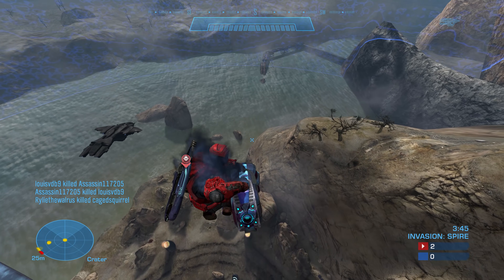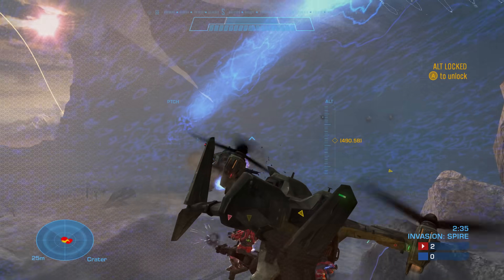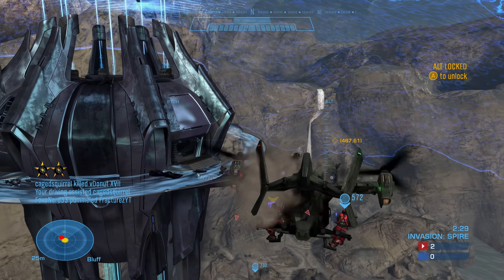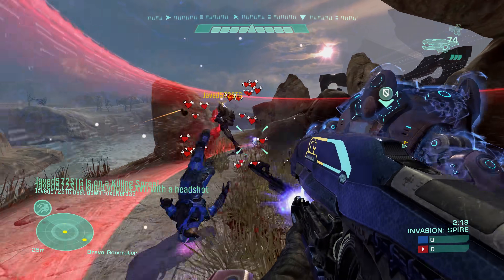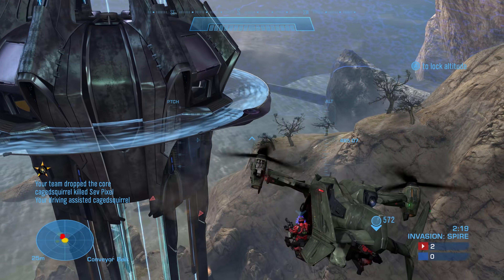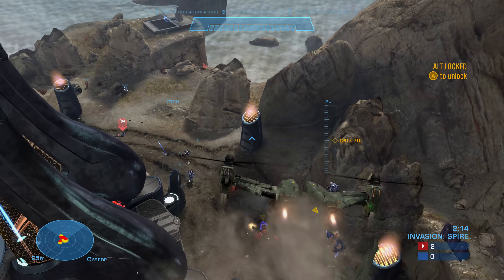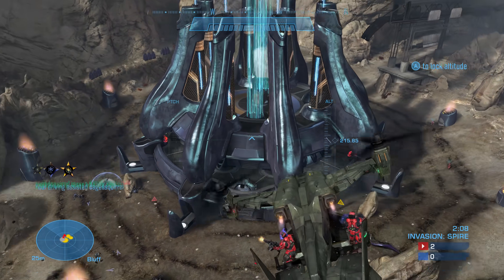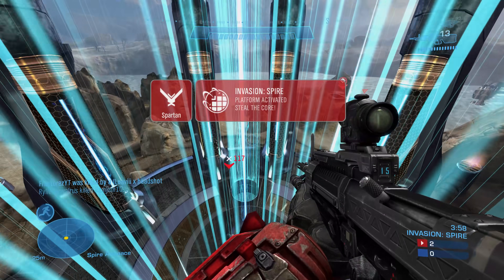There are a few reasons. The map played far, far better in Invasion than any other game mode. One of the best elements was circling the top of the Spire in a Falcon, gunning down Elites who dared venture out onto the balcony. And if you take the actual Spire bit away, the rest of the map is pretty average. Without the Falcon and without Invasion, the Spire just doesn't hit the same — and as far as we know, Halo Infinite doesn't have either. It'd probably play great with one-sided attack and defend modes like one-flag CTF and Assault, but nothing will ever rival Invasion for the Spire.